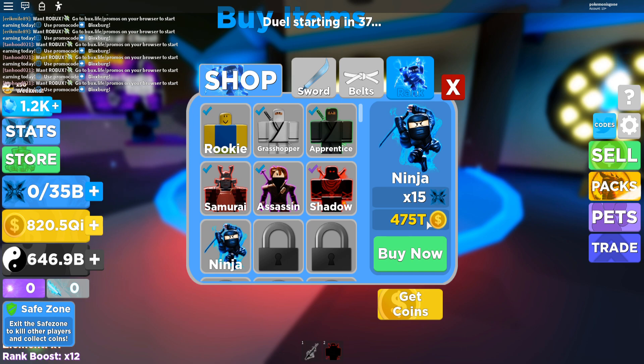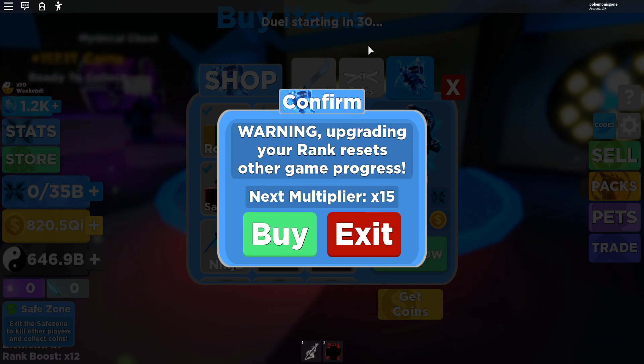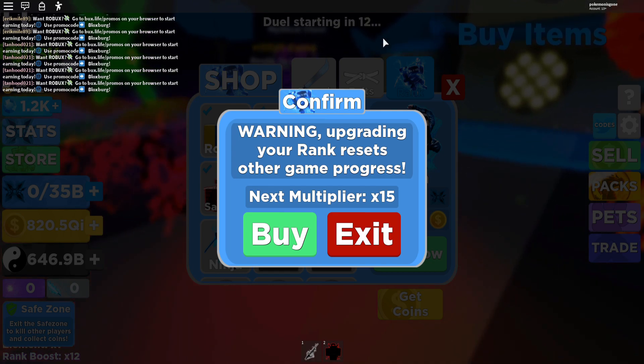First, click 'buy now' — do not click buy yet. Keep it on that screen. I'm going to show you what to do when there are about 20 or 15 seconds left on the duel starting timer. You want to wait until the duel starts. My duel starts in 14 seconds, so we have to wait until that's done.